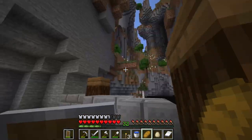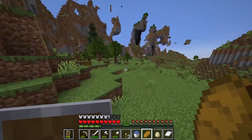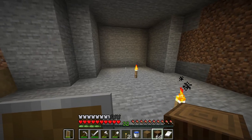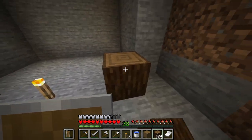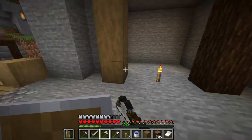Over here on this side we'll have a way up to go up there. Let's skip the night and then we'll get building. So we've got a little area here all cleared out. We're going to start with some pillars here. I kind of want to strip these — so let's strip those.